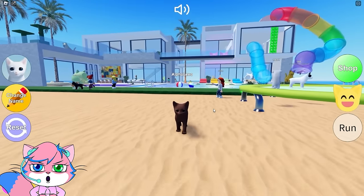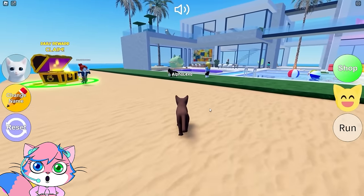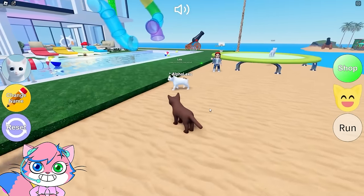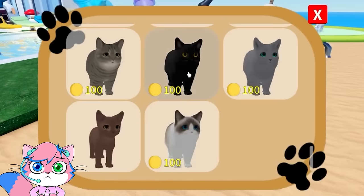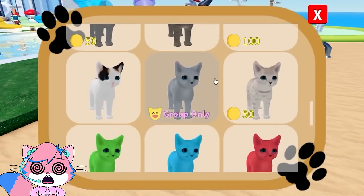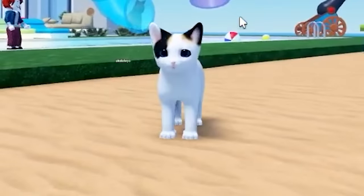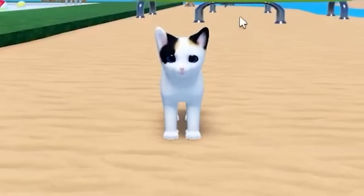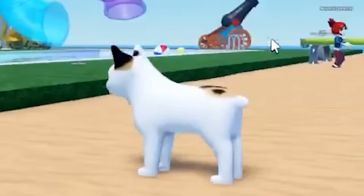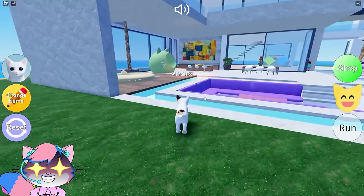Where else do we wanna go today, VTubers? I don't know if I wanna go in the pool just yet! How about... a little calico! You got the little ears! I don't even have a tail — look, I'm a little bobcat! Meow!